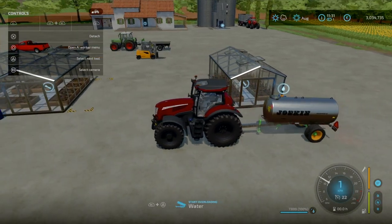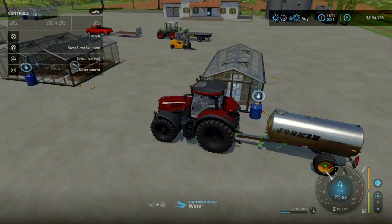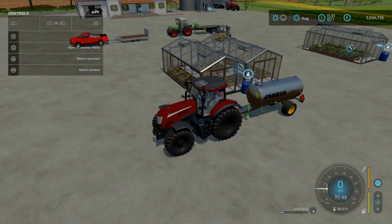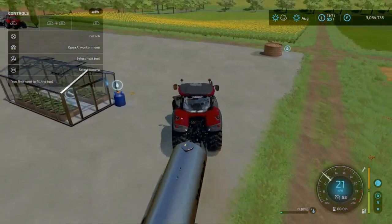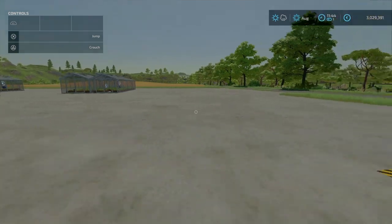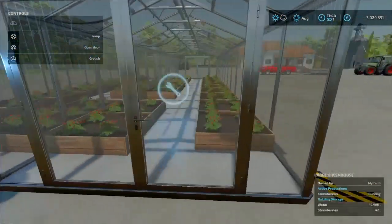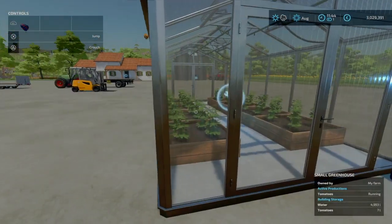I'm going to fill up all these greenhouses - they're going to take a good bit. Pull up to the side with the barrel, and when the unload prompt comes up, just hit it. I'll continue to do these and be back shortly. Just filled up the last of the greenhouses - all growing away nicely now. Strawberries in the last one, lettuce here, and we have tomatoes.